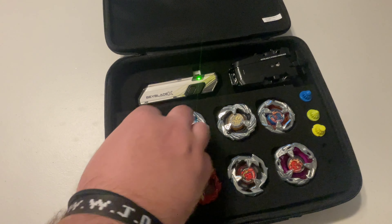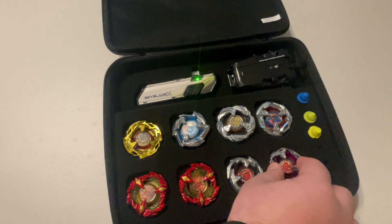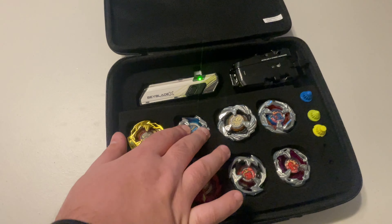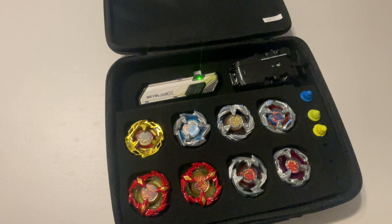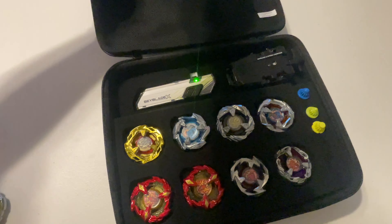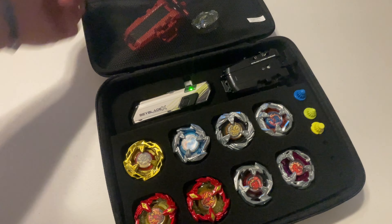You can actually push these down pretty far in there. In other videos I've seen them just let them sit on top, so I thought maybe that's how you do it, but it looks like they actually sit down flush a little bit more than I originally thought. And then, of course, you can put a whole other string launcher in there, or other bays with no bits on them.